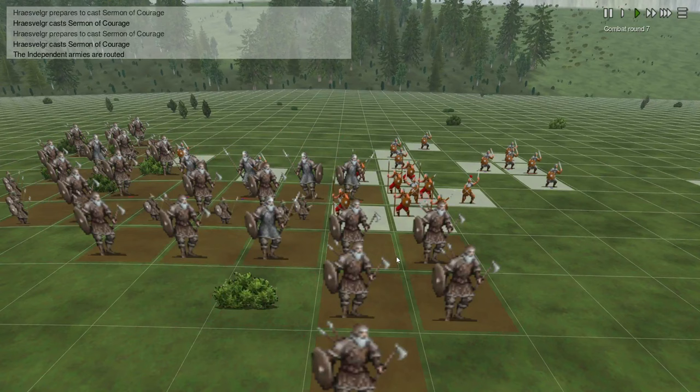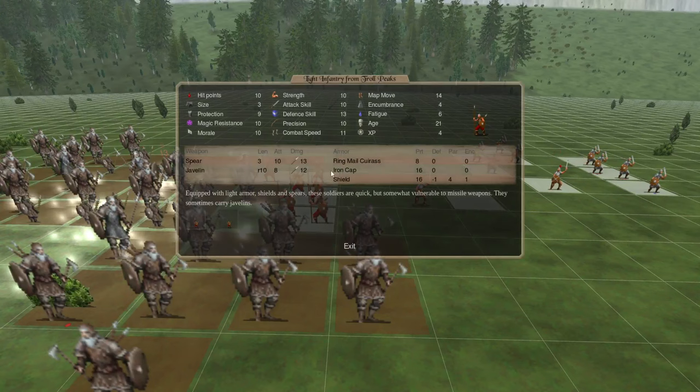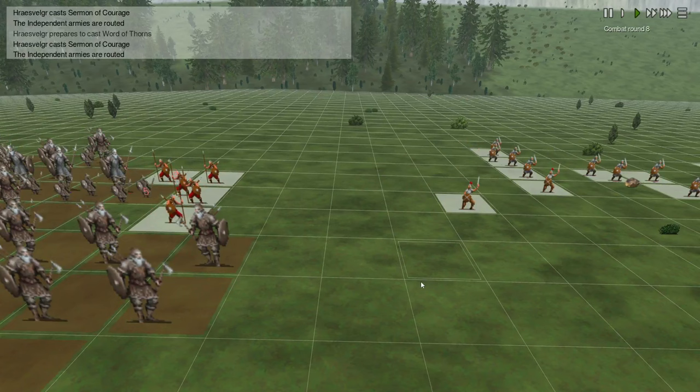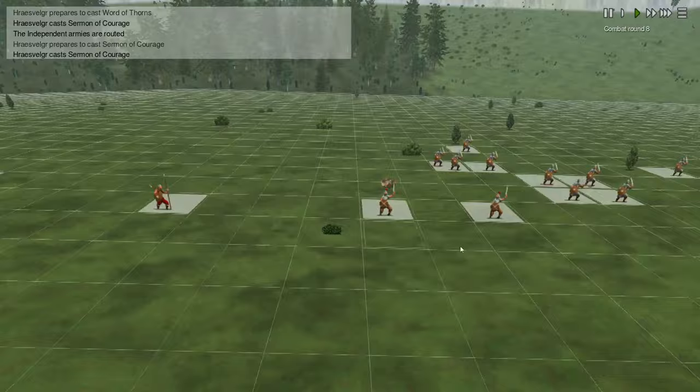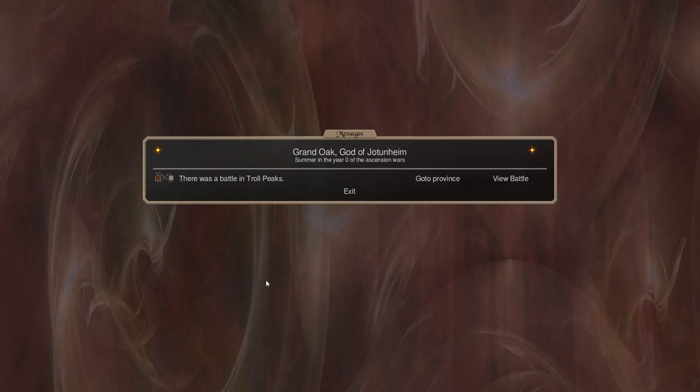They should start to run fairly soon. We've lost a few giants and cleaned them out from the other side - they're all on the run. We've now only got the light infantry left. Their morale is still holding but they will turn tail very soon. As soon as they start to run, everyone else will then run. The independent armies are routed. That's the end of the battle.